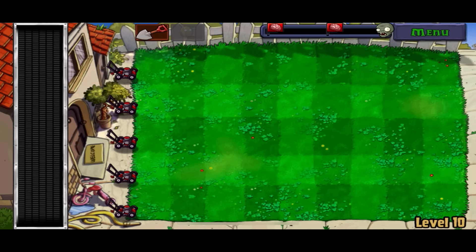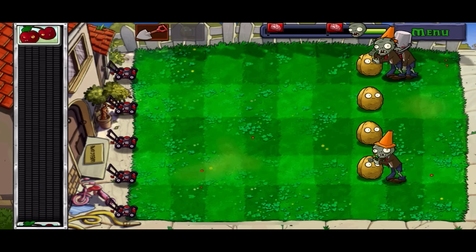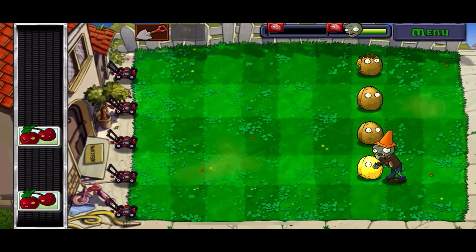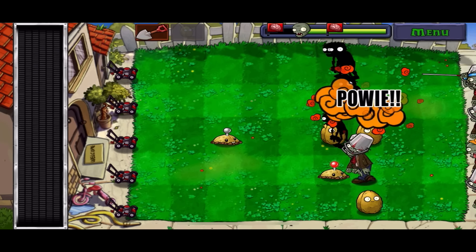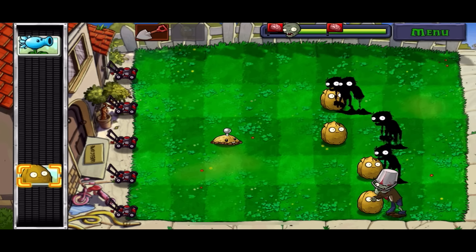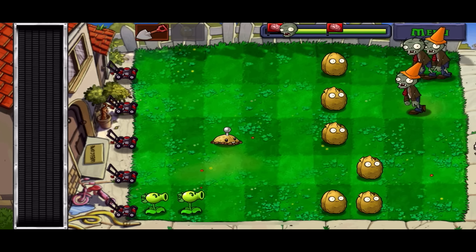Level 10 is a little bit special — it's a conveyor belt level that intends for you to use the many plants they give you. But all I used were the explosives. I placed the walnuts in the best way possible to group up zombies and chain as many together as I could to fully use the cherry bomb. With this strategy I was able to make it through the entire level without losing a mower. I got rid of useless plants by placing them in a row without zombies and shoveling them up a second later. It was annoying but I beat the level, and now we can move on to the night time.